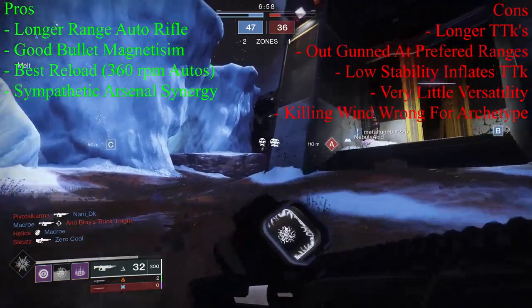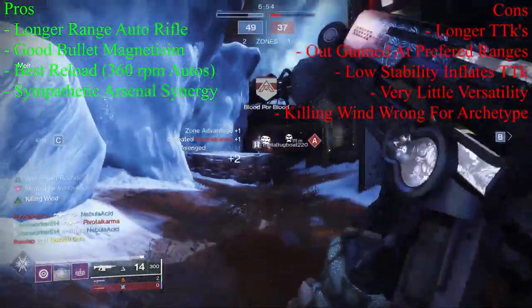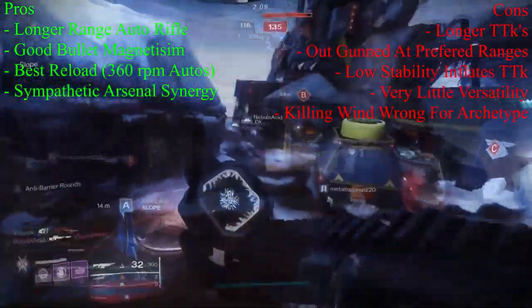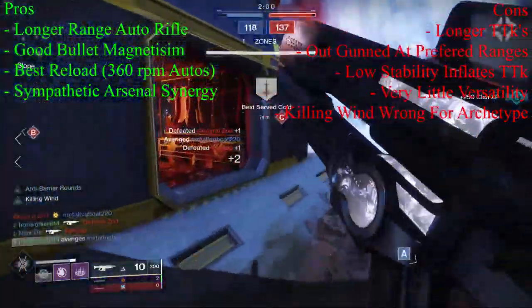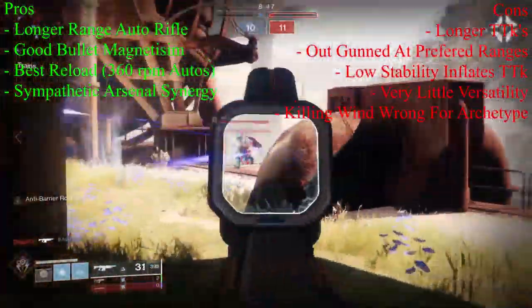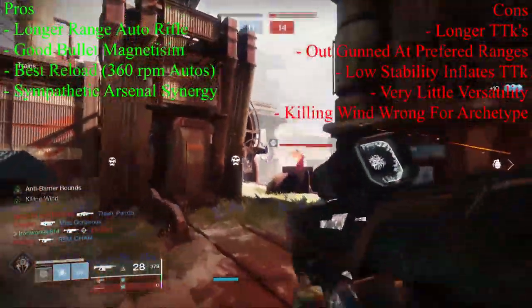For the verdict: would I recommend using False Promises in the Crucible? If you're someone who really likes 360 RPM auto rifles, with a better set of perks this weapon might serve you pretty well. But for the rest of us, I would generally say no — this weapon just does not have enough going for it over the various other options that perform better in the Crucible.